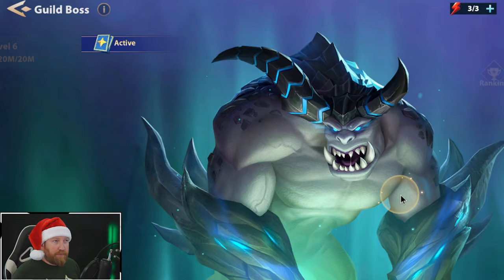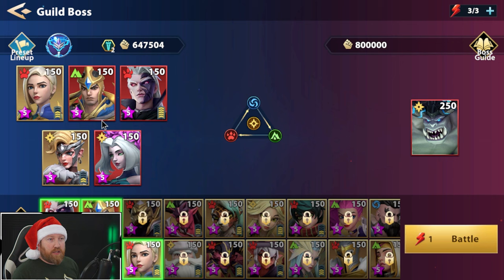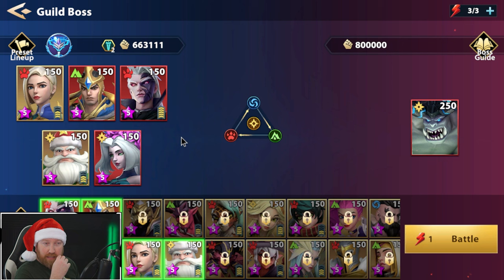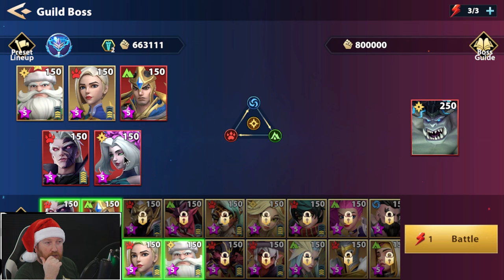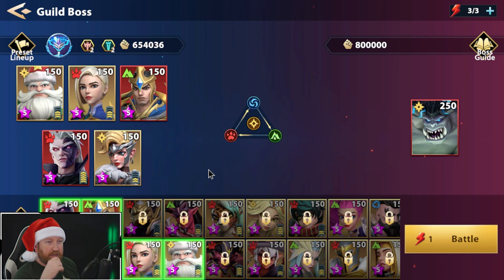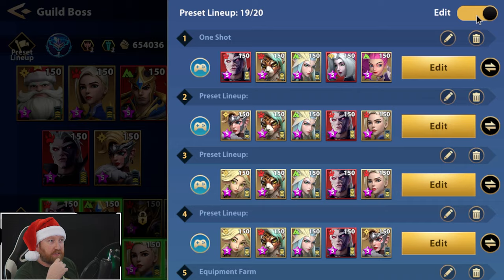I know what I usually deal damage-wise on certain stages. On level five we usually do about 100 to 105 million damage. I'm wondering if going all in on one hero and putting Nicholas in is a better option, or if dropping the Luna is better and keeping our burn hero in, which is Melia, to do the additional damage. I'm thinking we'll try it like this because this is our standard setup.